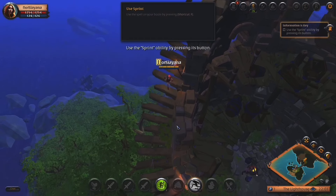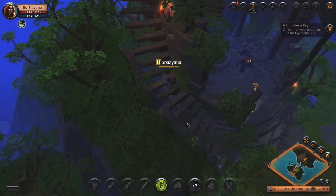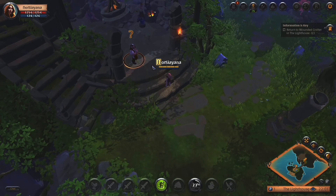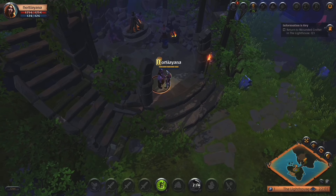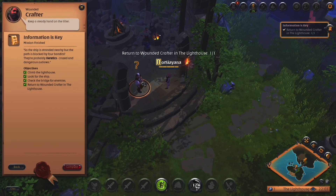I can click and drag and then it constantly follows. Use the spell on your boots by pressing shortcut F. I have magic boots? Oh my gosh, it's not like an on-off thing — it's legitimately a spell. I'm back.